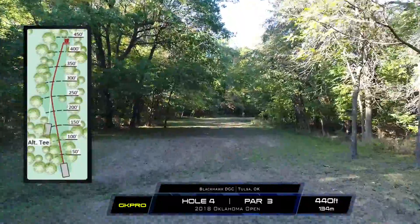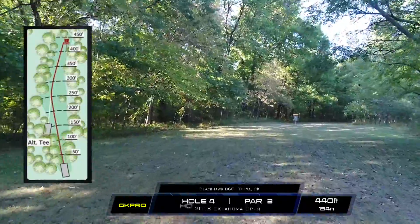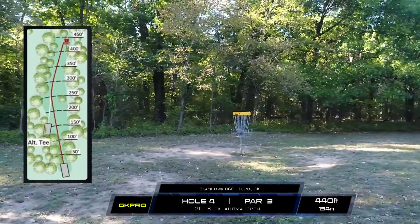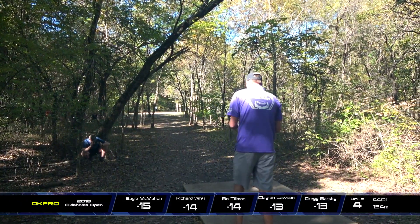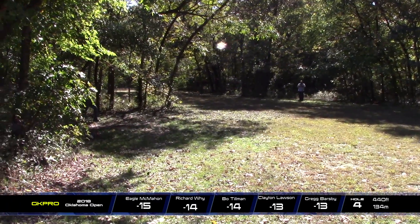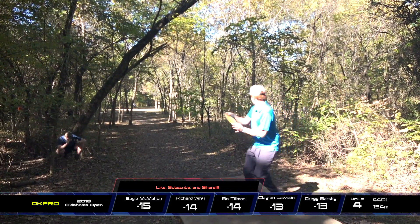Hole four is a par three as well — probably one of the more challenging par threes because you have this tiny little gap right in front of the basket. You just have to throw either the perfect forehand flip-up-to-flat shot with some overstability at the end, or a turnover shot. I personally just lay up. You see a lot of people pulling out the putter just trying to make it through that gap. I do prefer the forehand line so you can see the gap the whole way. This is like the last hole — pretty much a bonus birdie because you're getting a stroke on the field for sure with the two on this one. Even a fantastic shot off the tee box and he's still in the rough, but he'll take that all day.